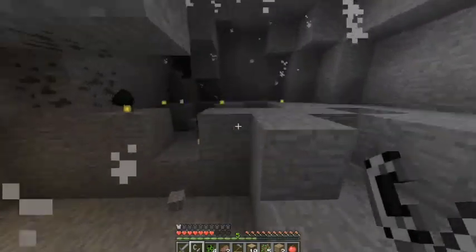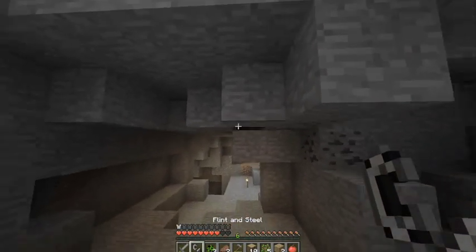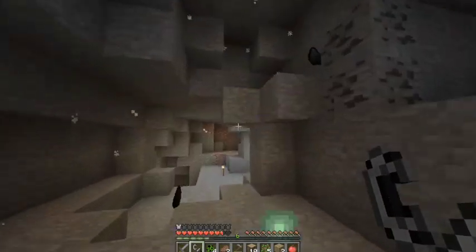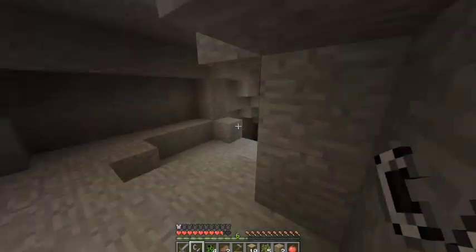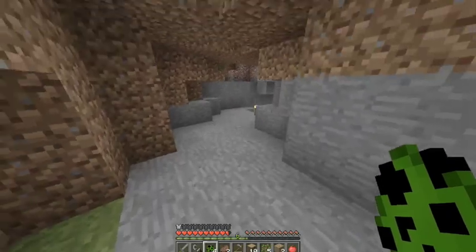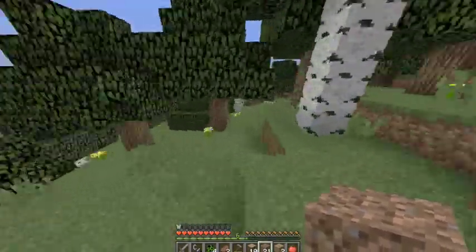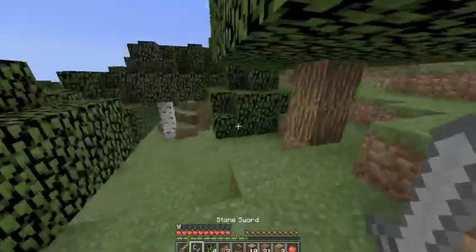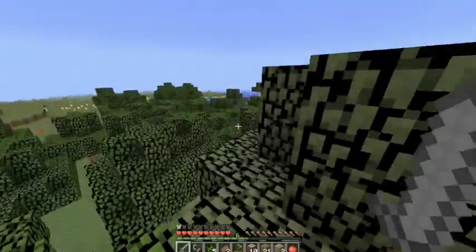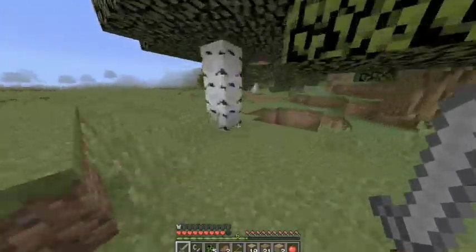My main mission will be to defeat the Ender Dragon — that's perfect. The creeper just blew up already. How much the size of the explosion depends on how many times you hit it: if it's at four health it does a big explosion, but if it's about to die at one health it's like a tiny little baby creeper explosion. This would be a perfect place for our house. This was the old cave I used to be in.